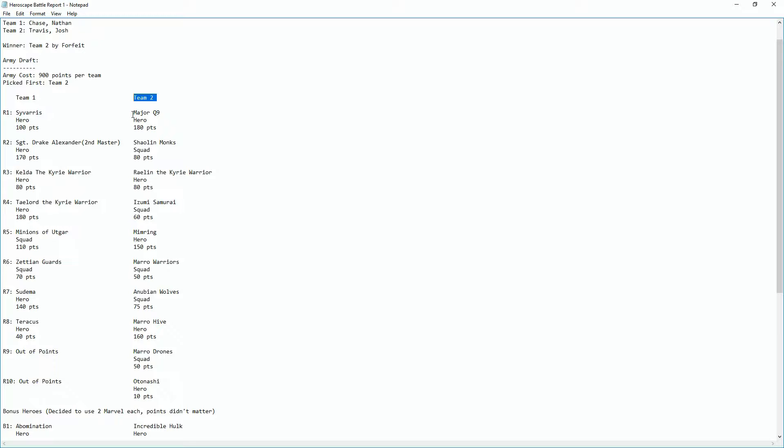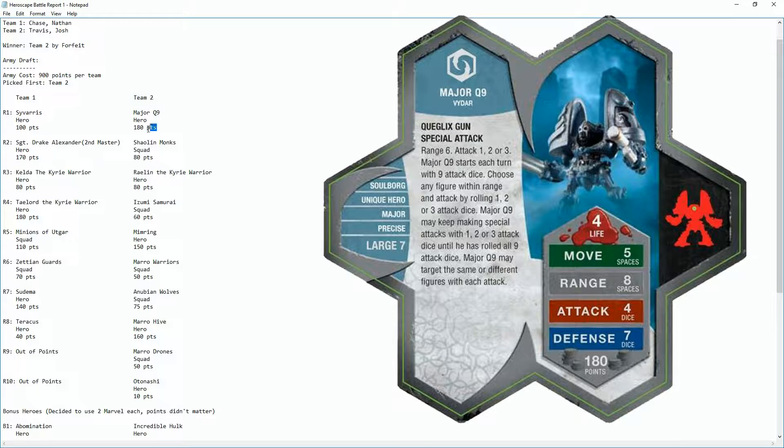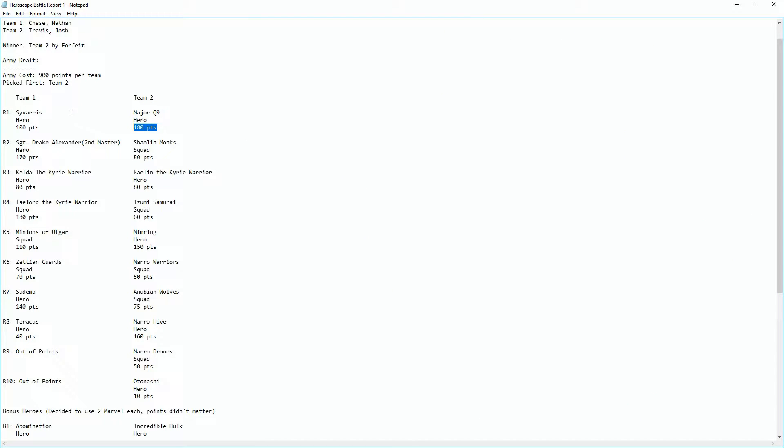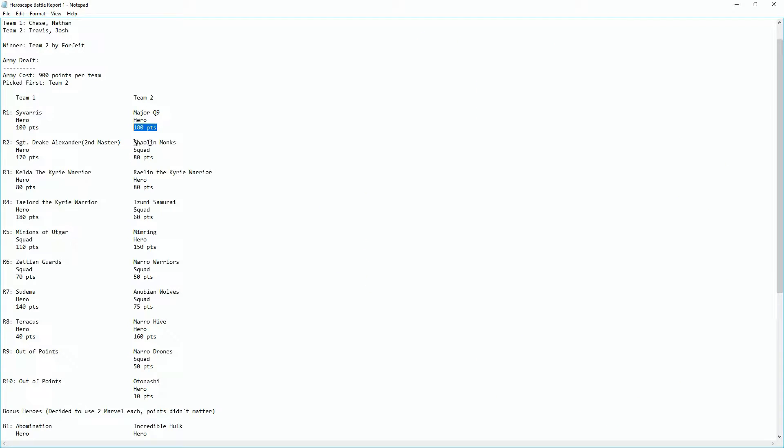Team two first picked Major Q9, a hero worth 180 points. Their strategy was basically to use his special power, which I'll show on screen. We decided to go with Savaras first, mainly due to the long range.